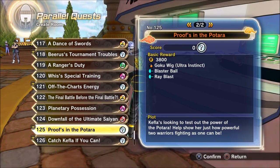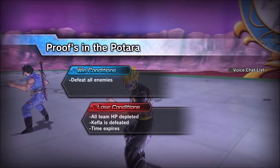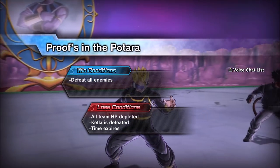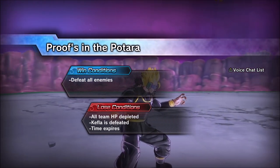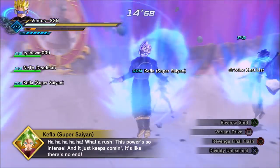Hey, what's going on guys, welcome to a new video on Xenoverse 2. My name is ViniciusSGN and in this video I'm going to quickly show you how you can get the Ultra Instinct Goku wig. It's a really cool wig to put on your CAC so you can make your own Ultra Instinct character. Later on towards the end of the video I'm going to show you my own version of Ultra Instinct with the wig and the clothes.